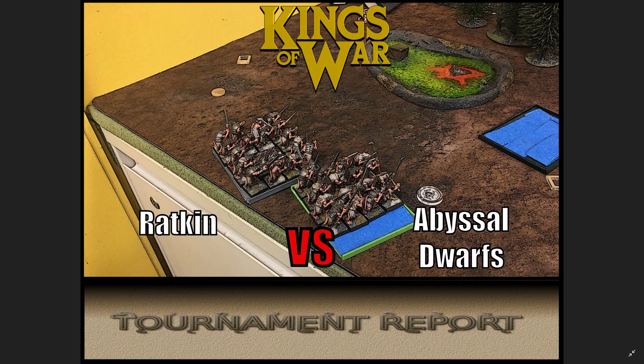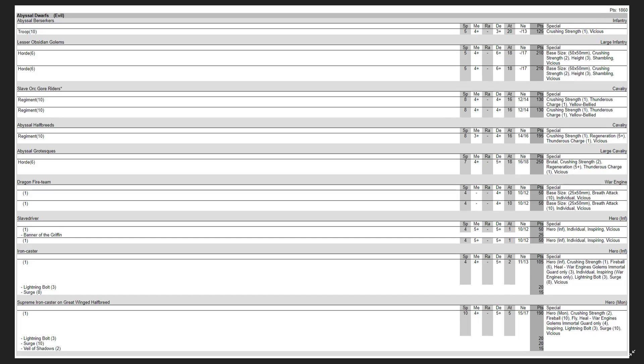Game one: Ratkin versus Abyssal Dwarves, which is always a fun matchup when you're playing Ratkin — a little slaves versus slavers. Here is my opponent's list, or a very rough approximation. We'll talk about that later.